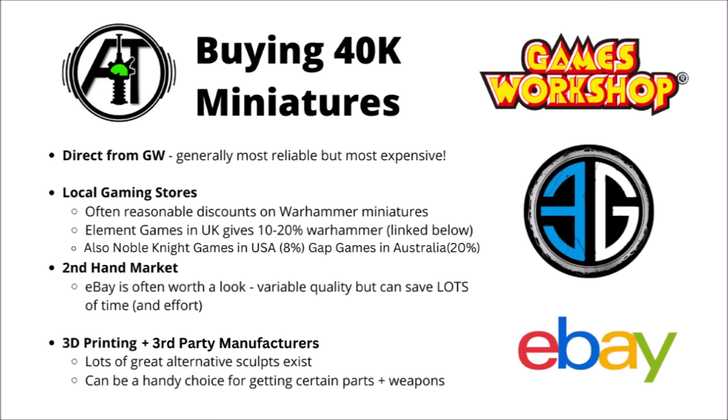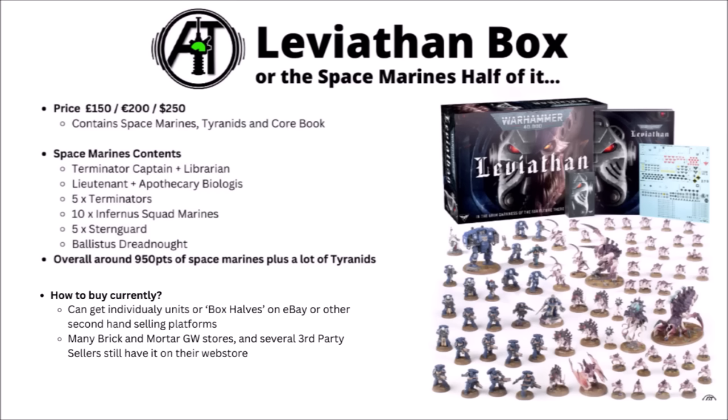There's plenty of cool stuff out there for 3D printing and third-party manufacturers as well — lots of nice alternative sculpts for various power-armoured space warriors, and it can be handy to get custom bits, say if you wanted some custom shoulder pads with different iconography. Beyond the standard Space Marine Combat Patrol, the marines do have a massive amount of other options. For plenty of the same miniatures — with Terminators, Infernus Marines, and a few more — there's the Leviathan box set. This one's the launch box of 10th edition, and while it's sold out on GW's web store, there's still plenty of places that stock it at £150, €200 or $250, and it's generally seen as one of the best deals that Games Workshop's ever done.